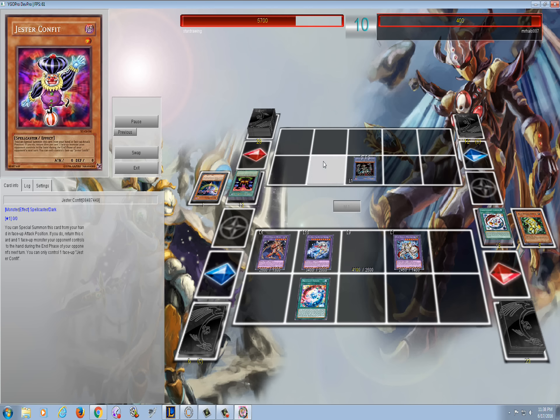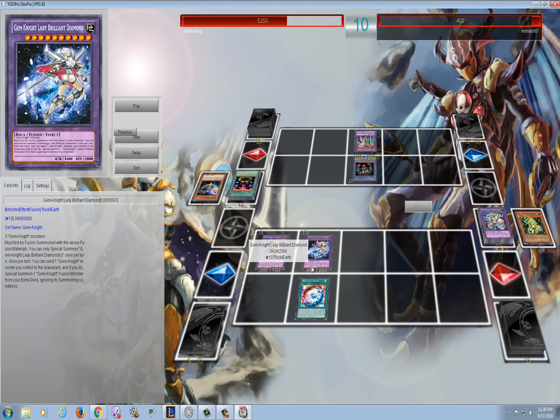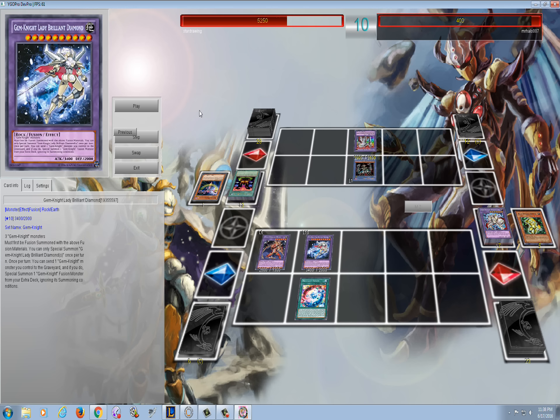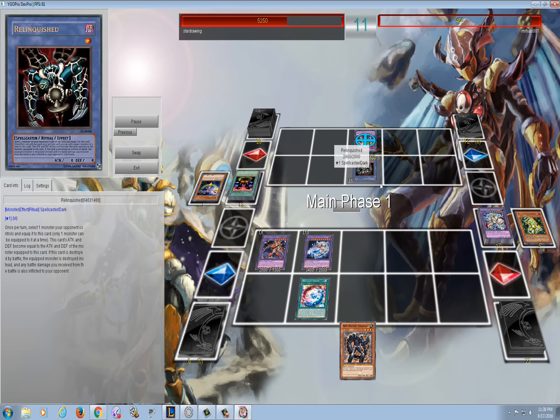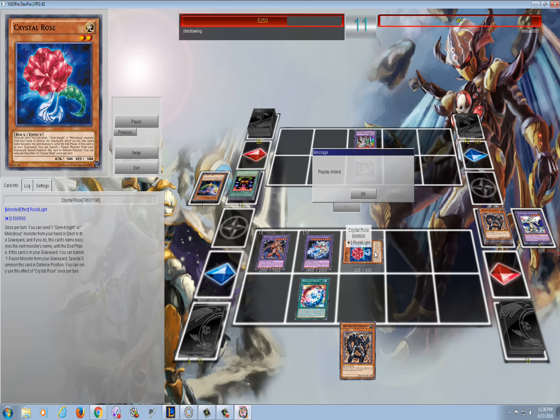He ends up absorbing my Master Diamond. The crazy thing is Relinquish only gains the original attack, so he's still kind of in trouble. My Lady Brilliant Diamond still has her original attack because I pitched Gem Knight Fusion from my hand for Brilliant Fusion to give her a stat line. At this point he knows he can't win. I top deck Obsidian but I'm not done yet.